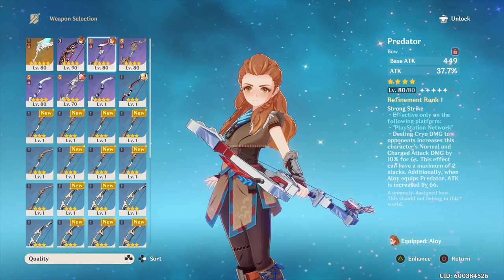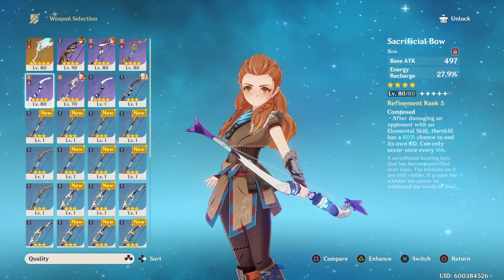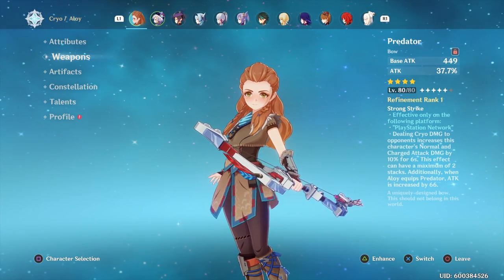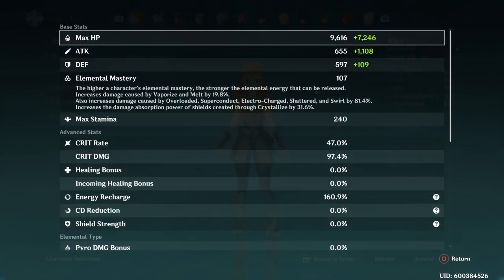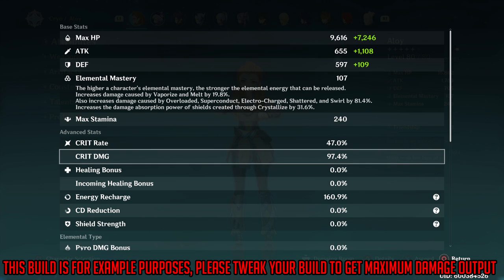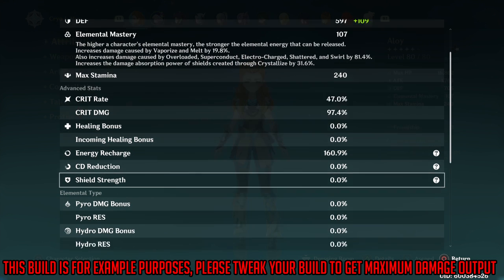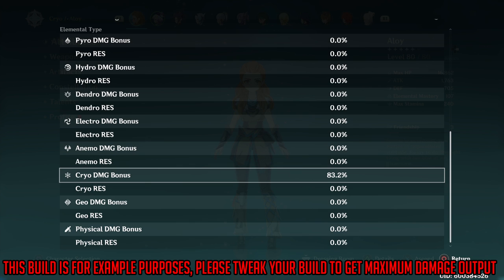We'll go over the Predator when we get to that bow. We're going to try the Windbloom Ode, which is a free-to-play bow, and we're also going to use a Sacrificial Bow. Before we get started, I'm going to go over the build I'm using. These are my current stats on Aloy — I have her on a really high crit rate, which is just how I like to play, maybe around 50%. We have less than 100 crit damage, her energy recharge is 160%, and she's on cryo damage bonus.